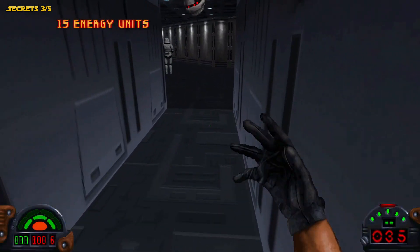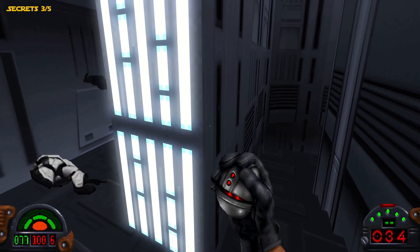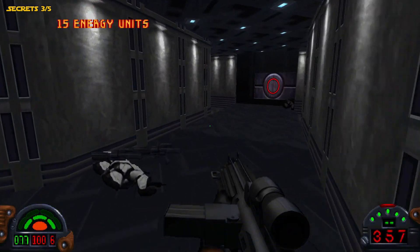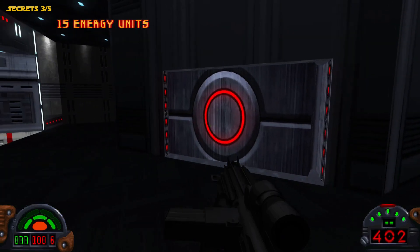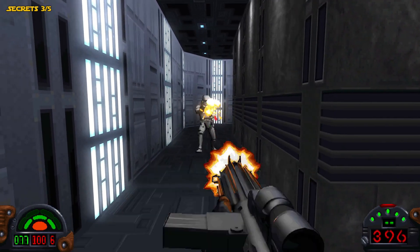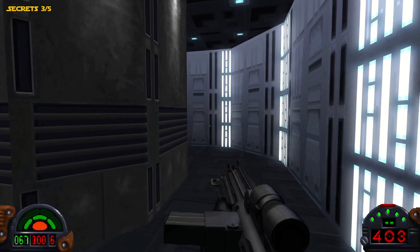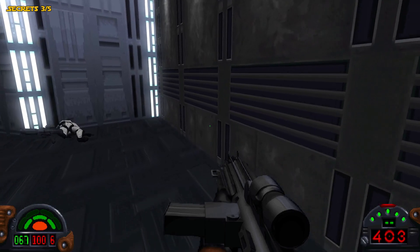That should be good — should have taken out most of them, though there's still a few left. This room has a bunch of Stormtroopers. This is actually the exit out of the base that I was talking about where we got that second secret — the life. The exit is out through this way. If we come around this way, we can get another Repeater Rifle up here if you didn't get one from the secret in the previous room.